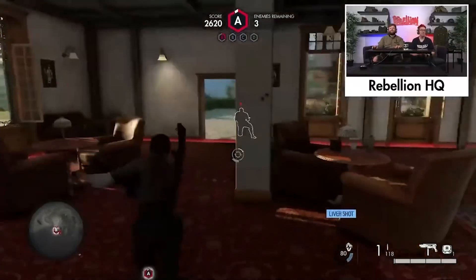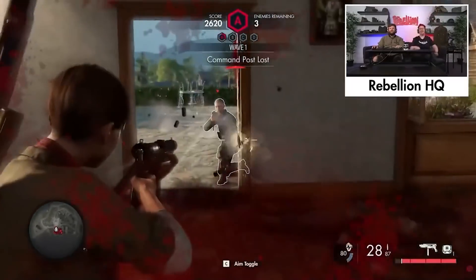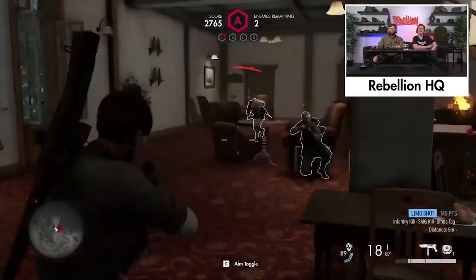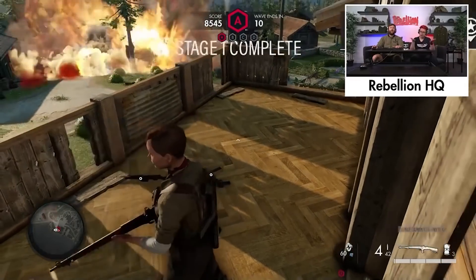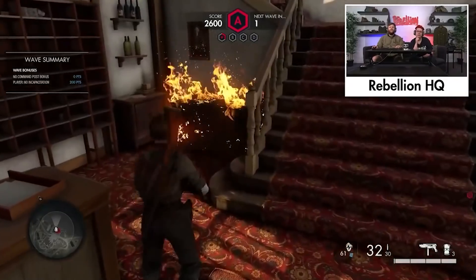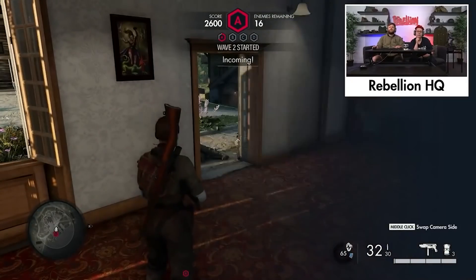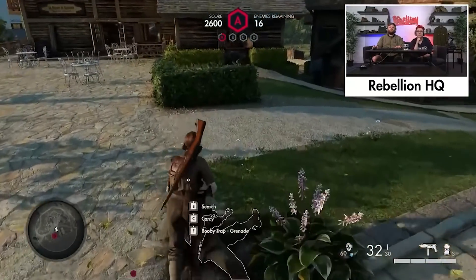If you want to get your friends in on the action, you can tackle Sniper Elite 5 in co-op. The game even has cross-play, so it doesn't matter which platform you're all on. To encourage teamwork, you can give orders to the other player, share items and ammo, and even heal each other. There's also a co-op horde mode called Survival, where you and up to three others can work together to take out waves of enemies.